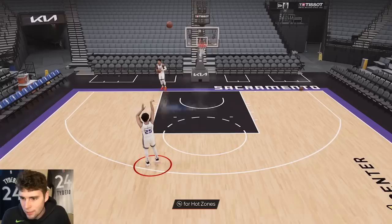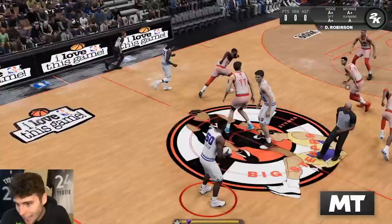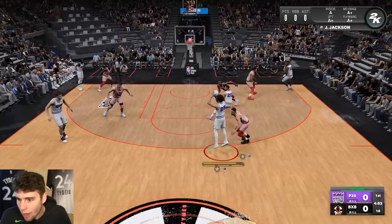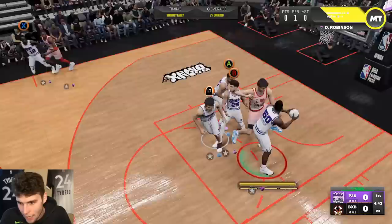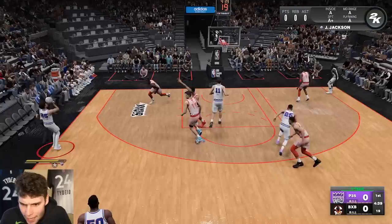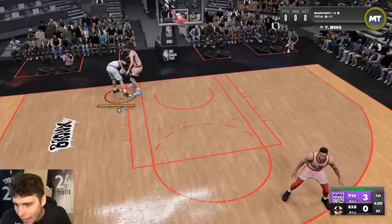Justin Jackson is going to be extremely good and fun to use in MyTeam. My opponent here is 101 and 28 — this guy is no joke, he knows what he's doing. JJ with a seven percent shot — I honestly could have greened it probably. He's got Hall of Fame limitless range; if you think I'm scared to shoot that, you'd be wrong.